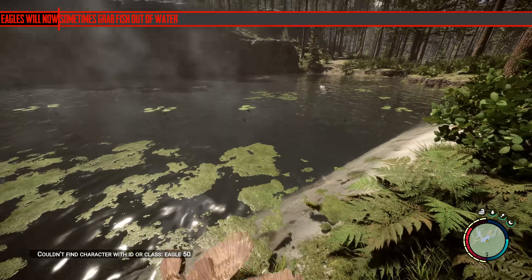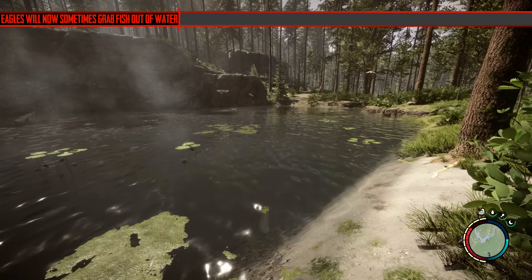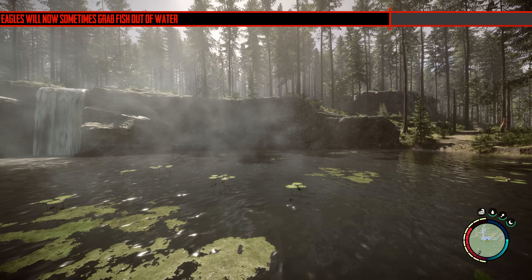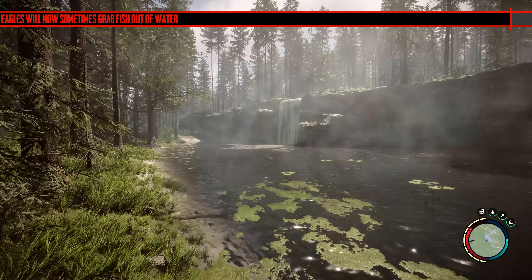They made a change that eagles will now sometimes grab fish out of the water. I spawned 50 eagles at a pond that I knew had fish and they didn't sweep down and get any. I thought it would be cool to see — another immersive thing which is kind of cool — but that didn't happen. Maybe you just can't spawn 50 eagles and expect it to happen. It's probably the case.